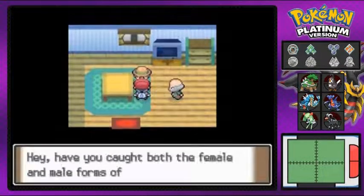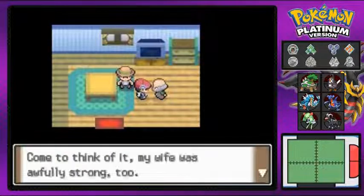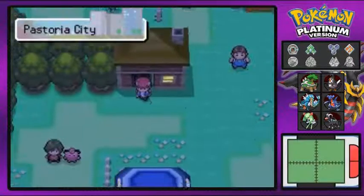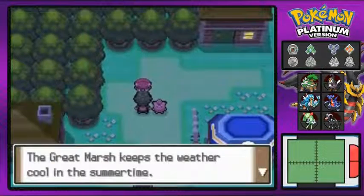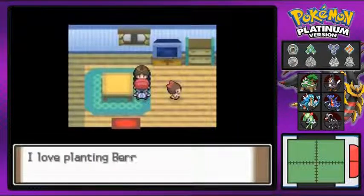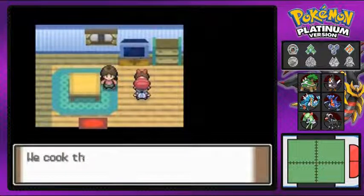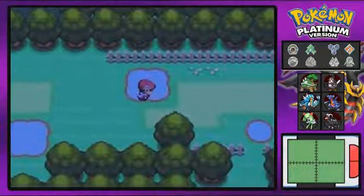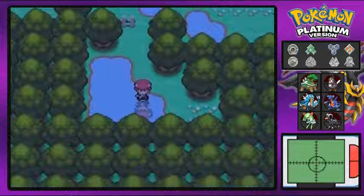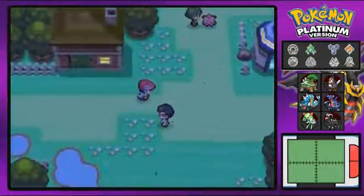This guy will give you a Macho Brace if you have a male and female Combee, and he explains that the female Combee is stronger — she's the queen. We also get a Tango Berry from a woman who wants to grow berries all throughout the world. Exploring further we find a hidden Zinc item. That's pretty much it for Pastoria City.